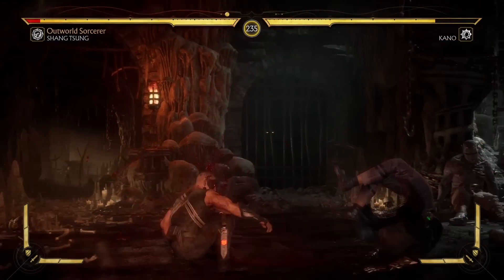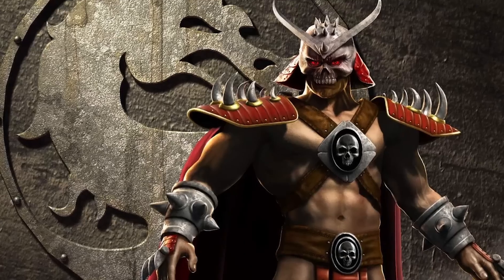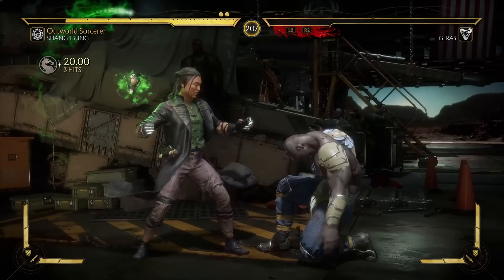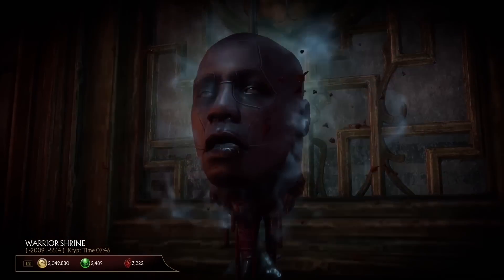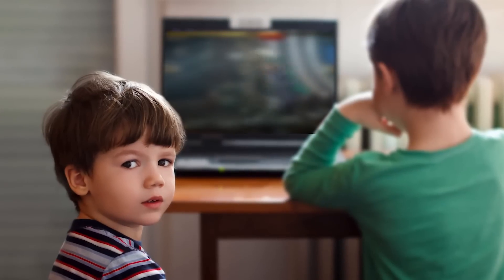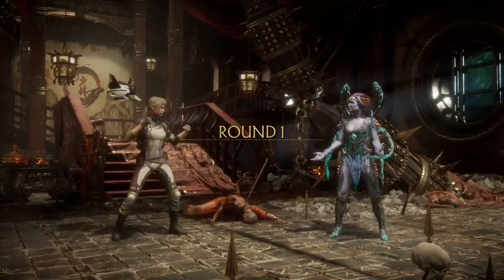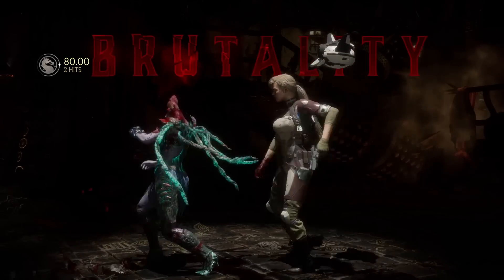Doesn't sound too bad, but the only way to get a severed head is by performing 50 fatalities on that specific character while playing the game. And not fatalities as that character — 50 fatalities to that character. That gets you one head, and you need 10 heads to unlock the door. For most players, this meant tediously replaying fights over and over to collect heads, because seriously, who's doing that many fatalities when they play this game?